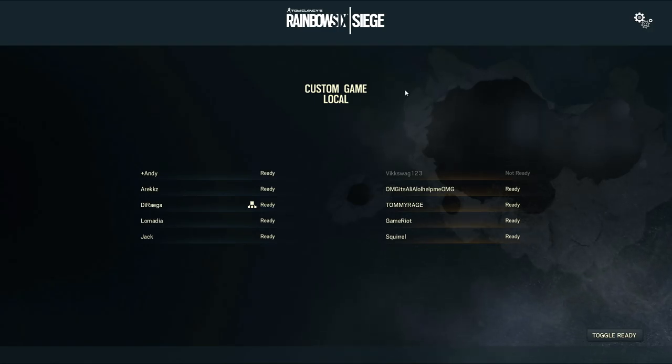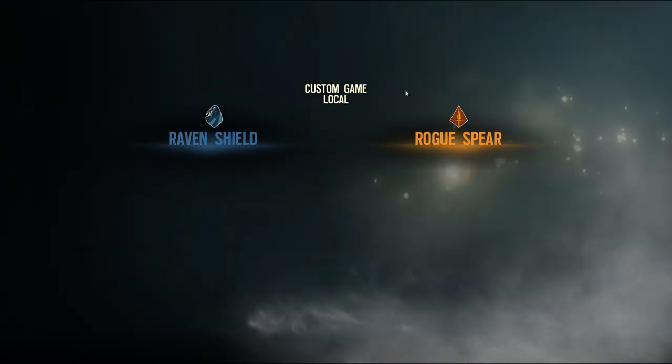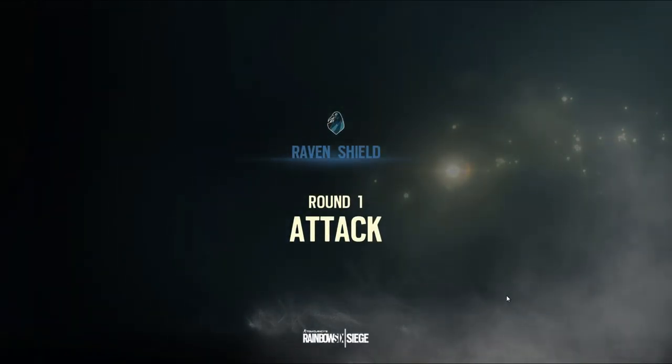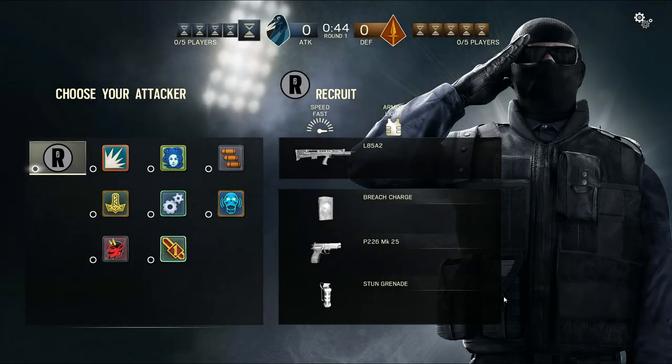I'm joined on my team by a variety of names you may recognise, including Jack Frags, who I played Rainbow Six with at E3. On the opposing team I have names such as Vicstar and Allie, which is a terrifying combo to go up against. Vicstar mercilessly killed a lot of people, and you'll see that in this video. But arguably Jack did exactly the same, so I think our teams were reasonably balanced in the end.